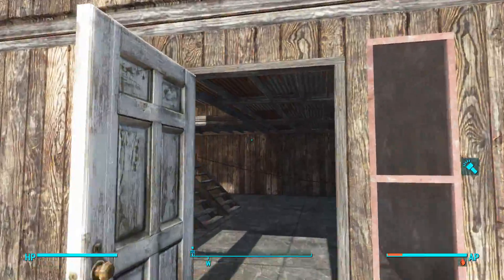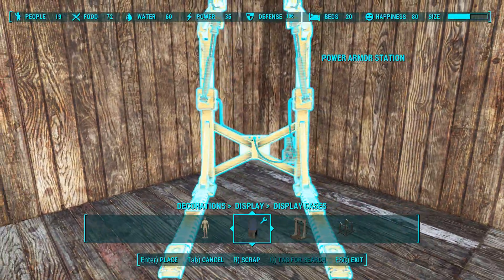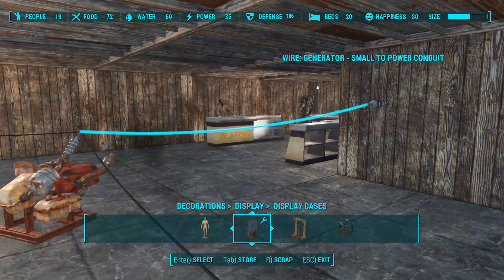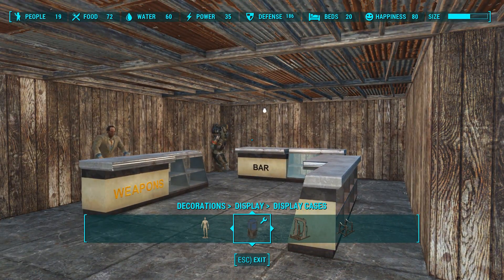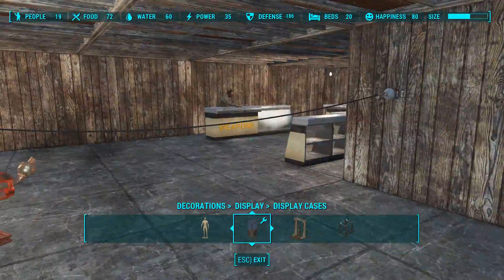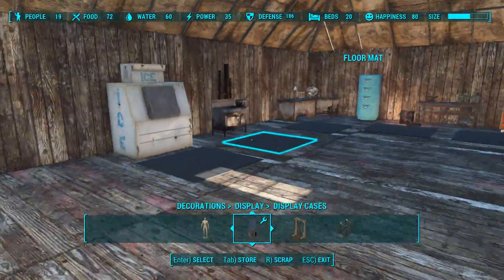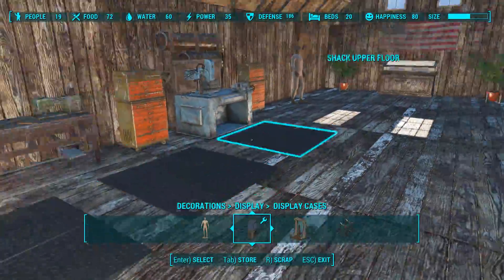Last episode we were working on my house — essentially what this is supposed to be — in Sanctuary. Dance figured it out. I got a shop thing set up because, I mean, who doesn't have vendors in their home? It's more of a practicality sort of thing.